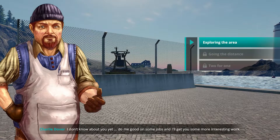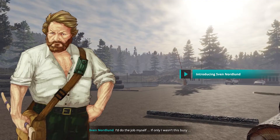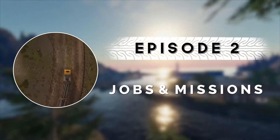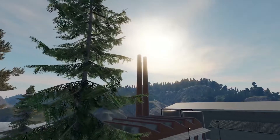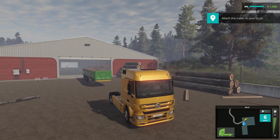Last time, we got our first truck and met some of the interesting locals in the world of Truck Driver. One of them was Sven, a local lumberjack. In this episode, we'll be doing our first job for him. Sven wants us to deliver some wood chips to the power plant. It's a beautiful morning and we don't have any other urgent jobs to do, so let's help him out.